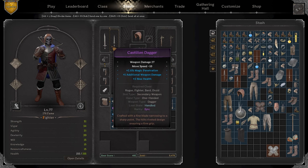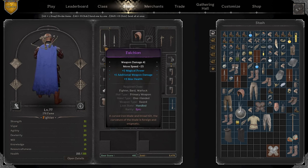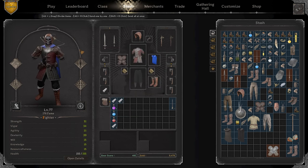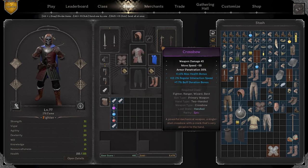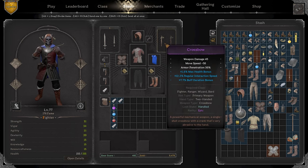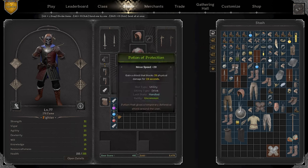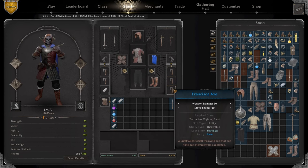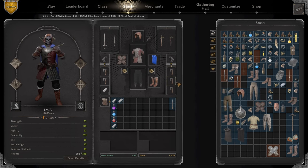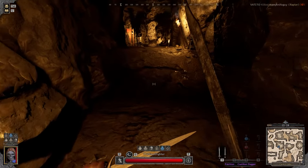Today we're gonna rely on range, distancing, and spacing, and try to get advantage by using the crossbow. We might buy another one — one crossbow is great, two is better. We'll throw on a little bit of throwable pods and Francesca axes, which are actually pretty useful. And then we're gonna hop in the game and go clap some cheeks. Let's get to it.